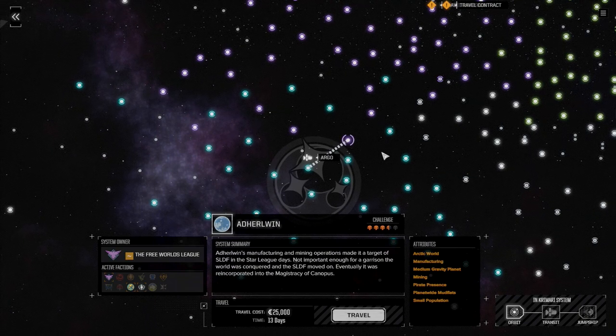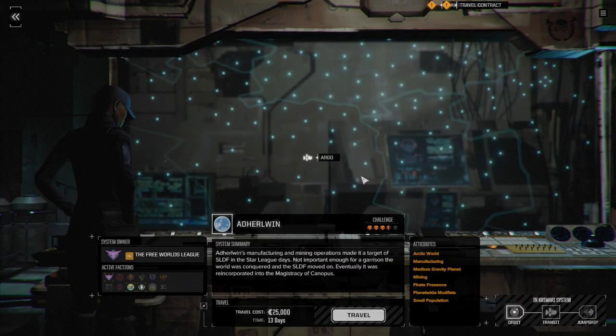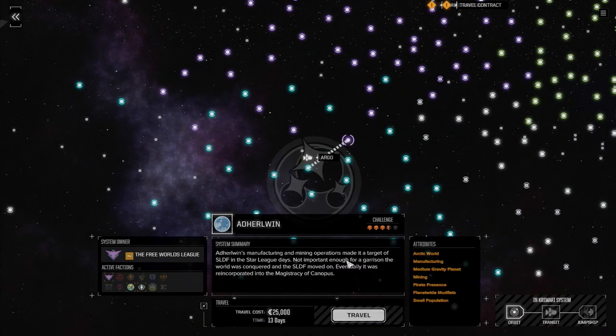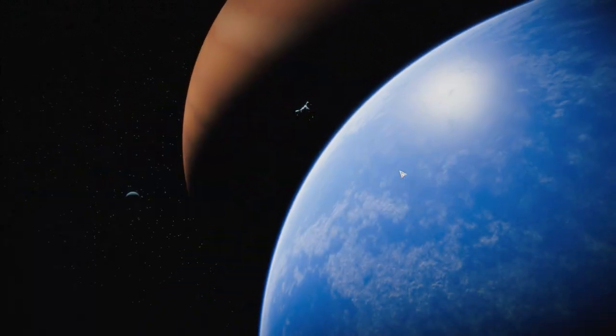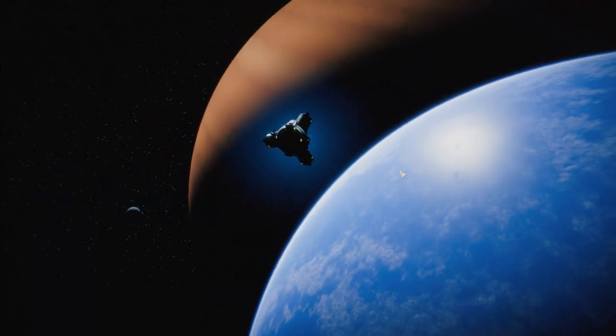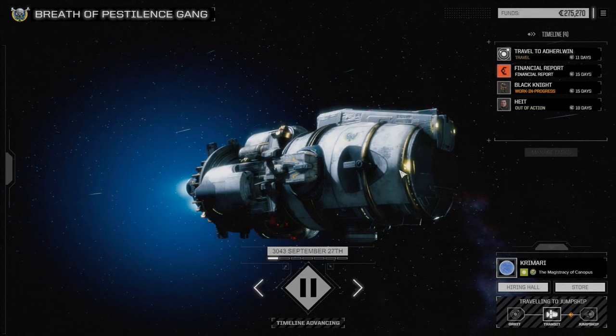Coming in on the pirate point they won't expect where we're coming from. Let's get this done. We need to exit orbit, heading out to the pirate point. Expected approach time: 1-8. We've arrived, commander.